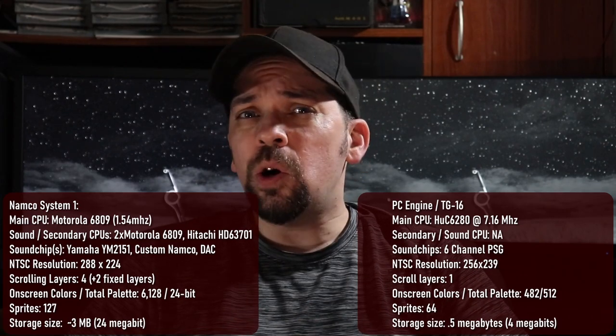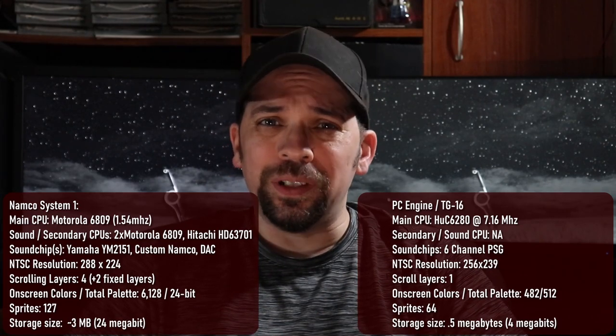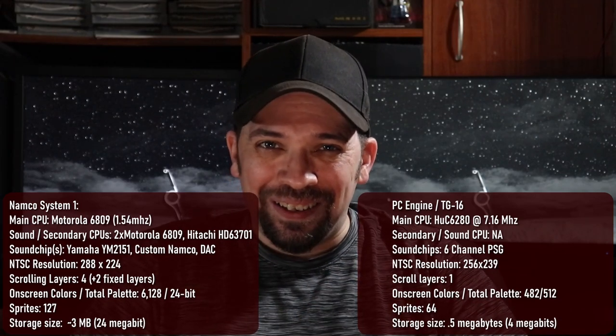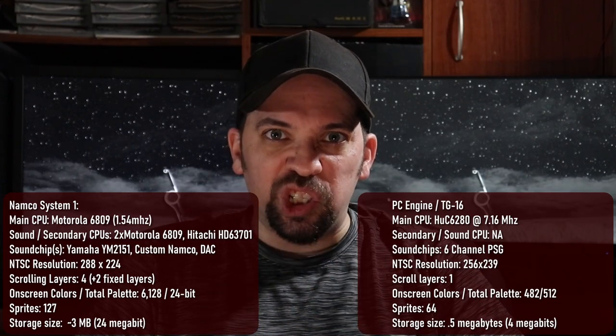Now Namco, known for being the purveyors of cute little arcade games with saccharine little characters and adorable little sound effects, released the horrendous nightmarish gorefest known as Splatterhouse into the arcades in 1988. The game was running on their System 1 arcade hardware, which powered things like Dragon Spirit and Pacmania. Now Splatterhouse at its core is a 2D side-scrolling single-plane beat-em-up, akin to things like Kung Fu Master and Vigilante, but wrapped in a slasher and horror movie skin.